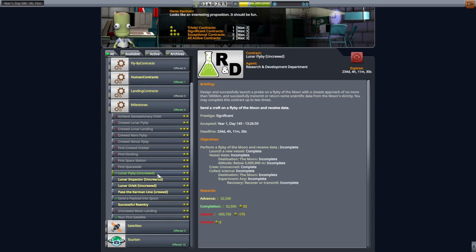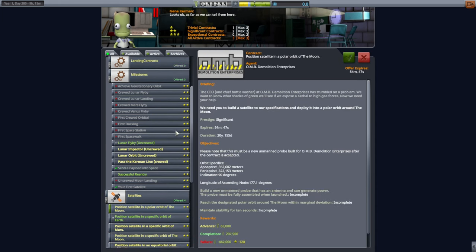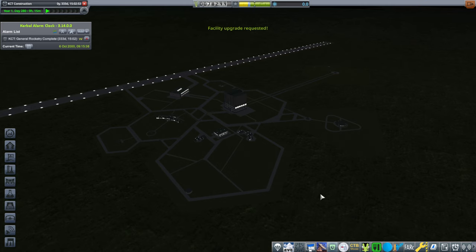We do have the lunar flyby contract. We can now pick up the successful re-entry contract because we just got the heat shield. So I think we should do that — maybe we should do some upgrades in the meantime. We'll work on that mission, but then we'll try to get patch conics visible on the map, and then it'll be easier to do the moon mission.